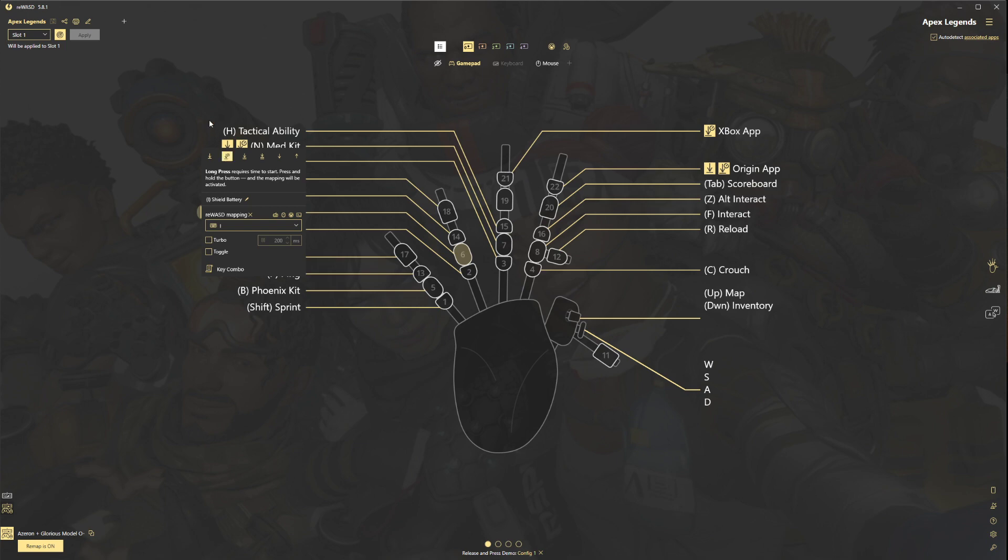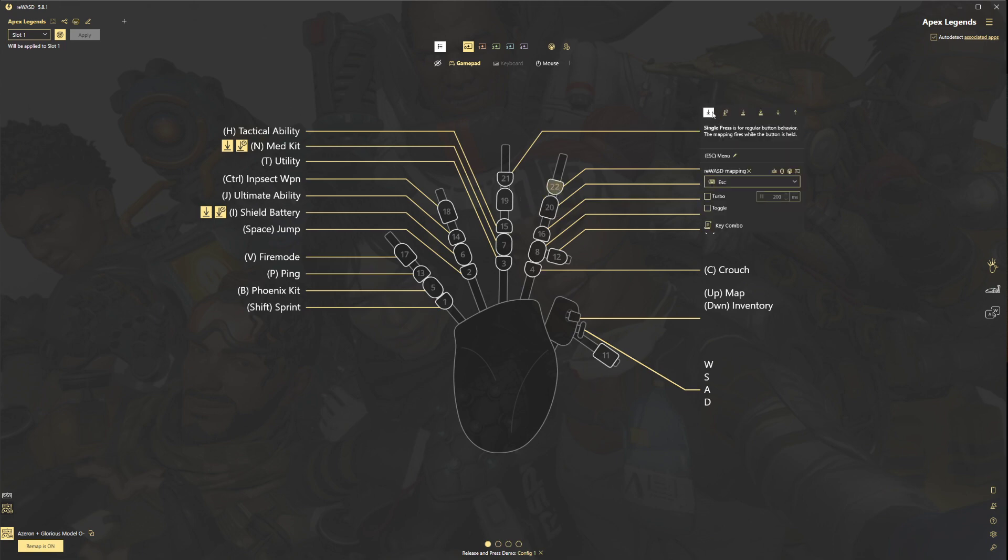This is very helpful because it's easy to remember. When you're in a fight and trying to heal or put a shield battery on and you have 4 different keys, it can get confusing — this makes it much easier. I also like to use long press for my Xbox app and my Origin app overlay. For the higher keys, the regular press is the escape menu, since you're not in the heat of the battle.